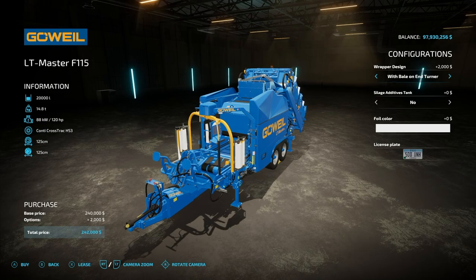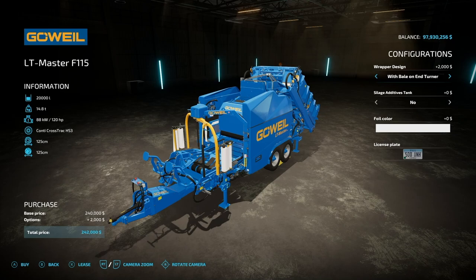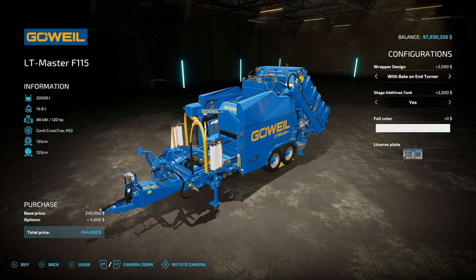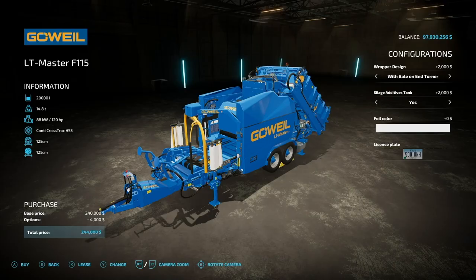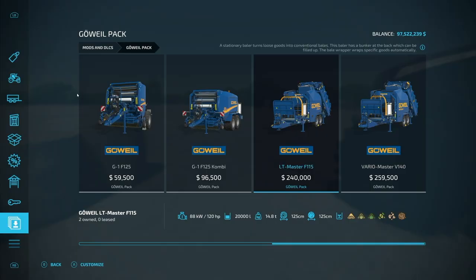For wrapper design, we have a standard setup on the front, or you could do the with-bale-on-end-turner — I highly recommend that turner, it works super cool. We have a silage additive tank, because this is a bale wrapper and you're going to want that if you're making silage. We have four colors: white, black, pink, light green, and light blue, just like you would have in the base game. We also have a license plate.